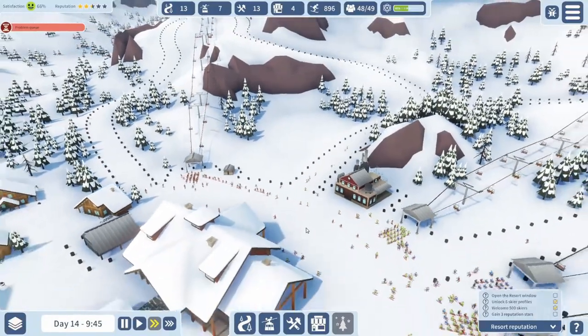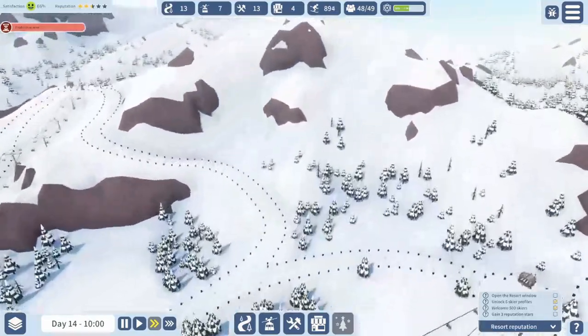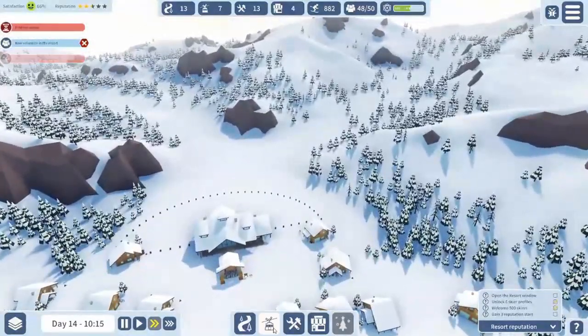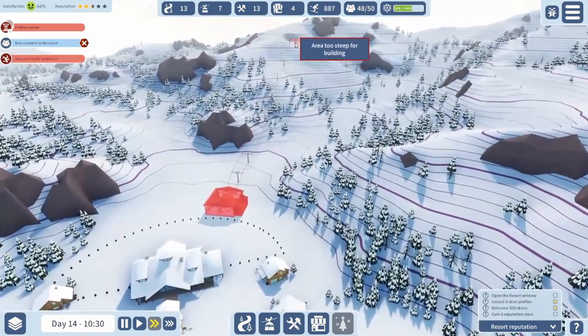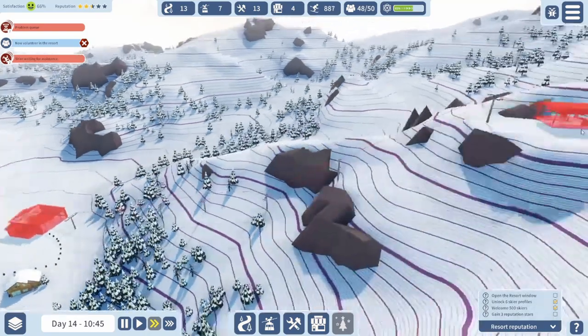Yeah, we got problem queues. Alright, so we can make 16-person gondolas now — we're going to do that over here. Ooh, look at the size of it! Too steep. Really? Too short — so it needs to be really long. Too steep.